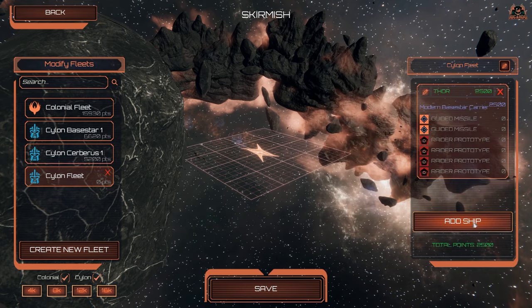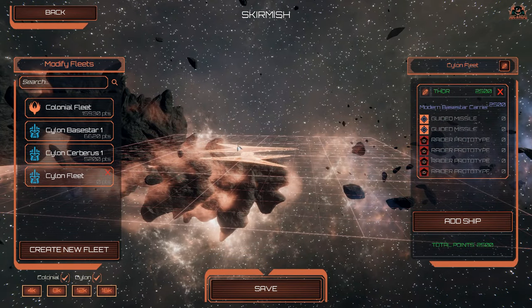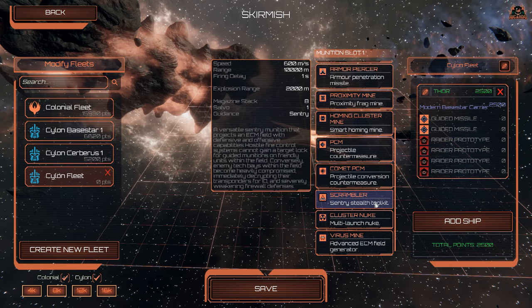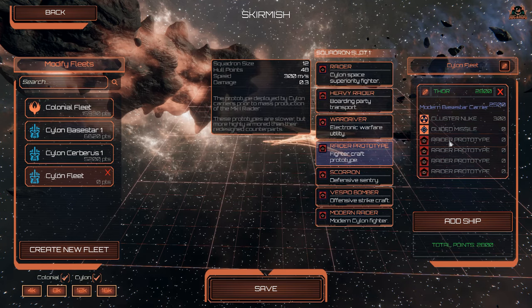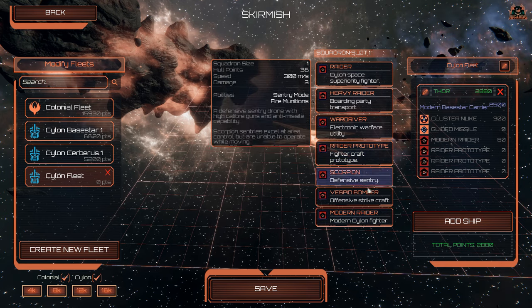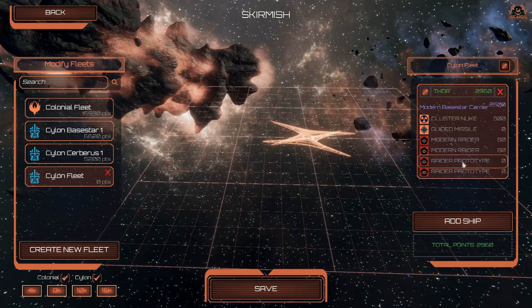Let's add a Modern Base Star. There it is — the quintessential look we know from the TV series with the rotating triangles. You can equip it with guided missiles, projectiles, comet PCMs, cluster nukes, raider prototypes, and modern raiders. Adding modern raiders costs an additional 80 points from your fleet cap.